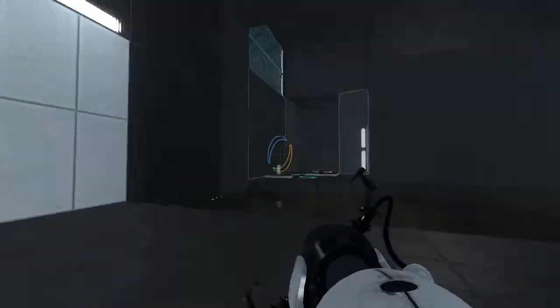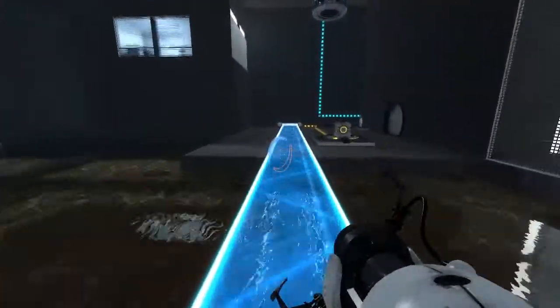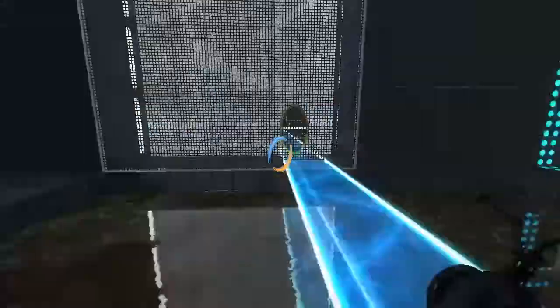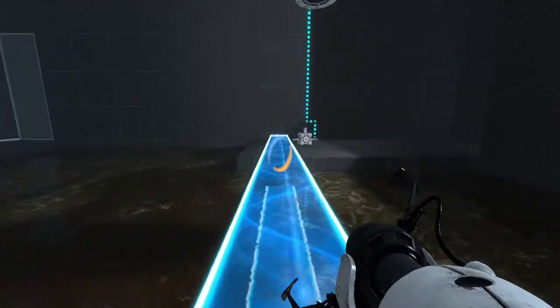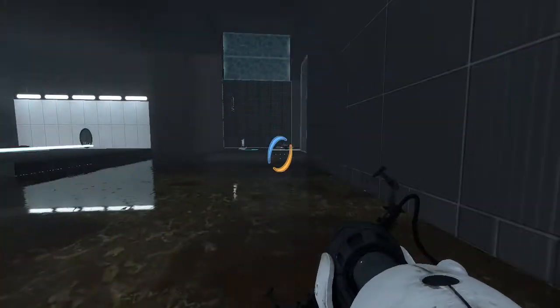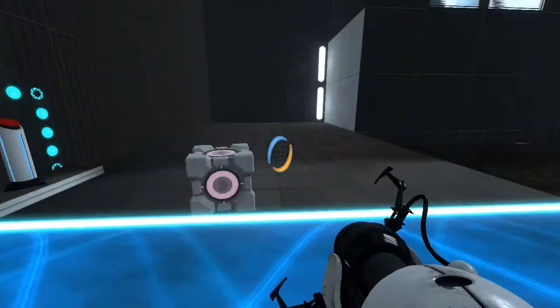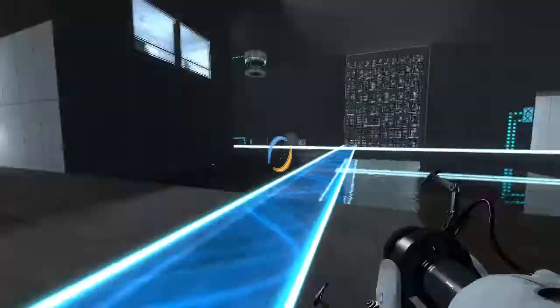Alright, so we're over here, and I guess we can use the light bridge to get over there. I actually bumped the companion cube. The cubes look different, which leads me to believe that we will want to swap them and know the difference between them.